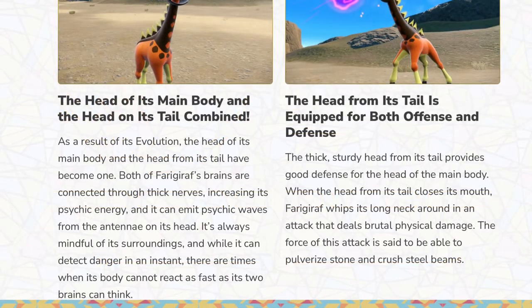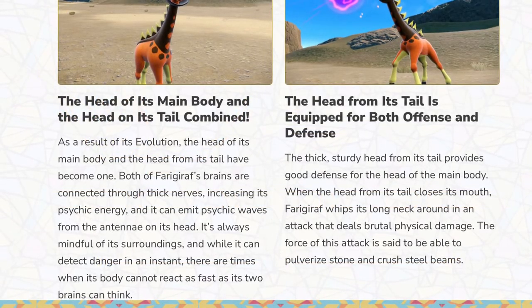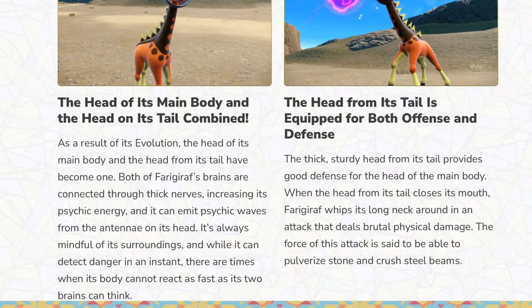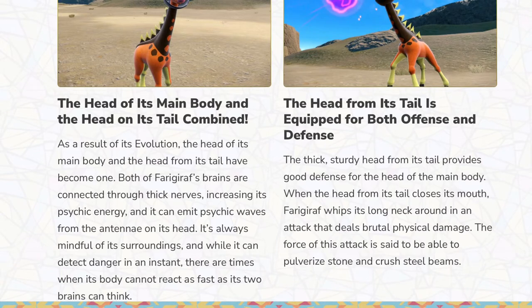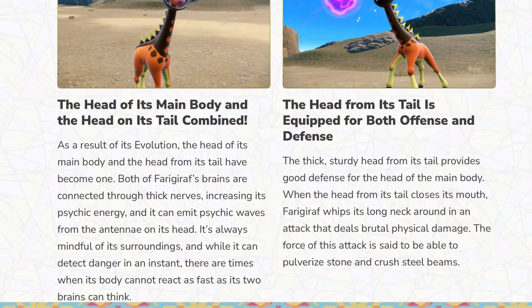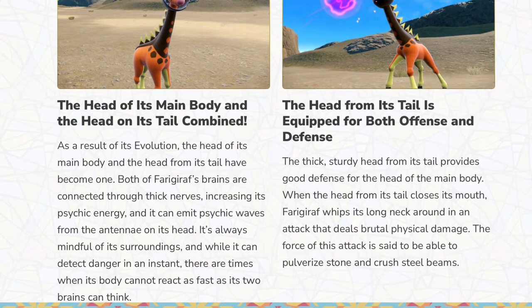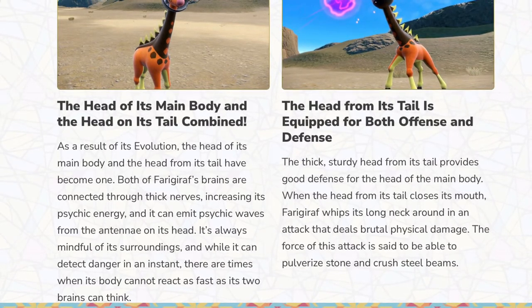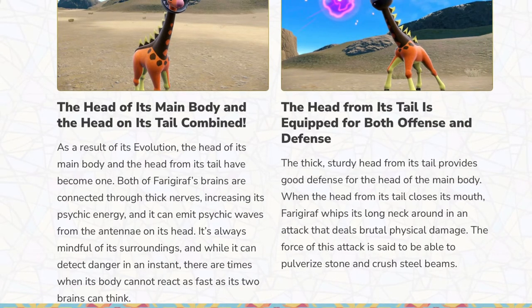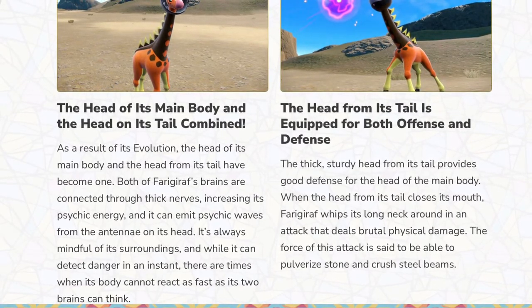The head of its main body and the head of its tail are combined. It's equipped with both offensive and defensive capabilities, which is really good for strategic battles. It's a Psychic type, so the head and the tail are combined psychically. The big sturdy head from its tail provides good defense, and the head of the main body — cool.